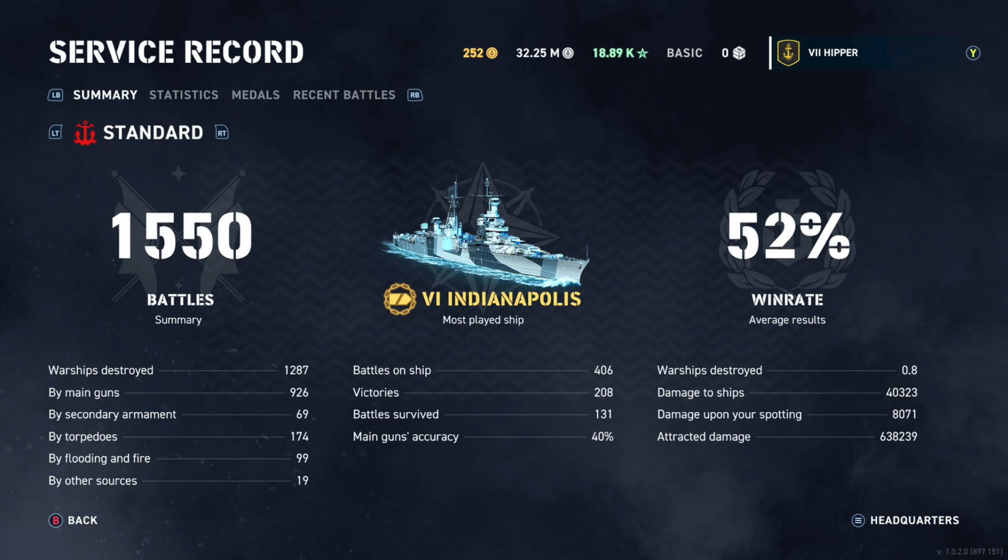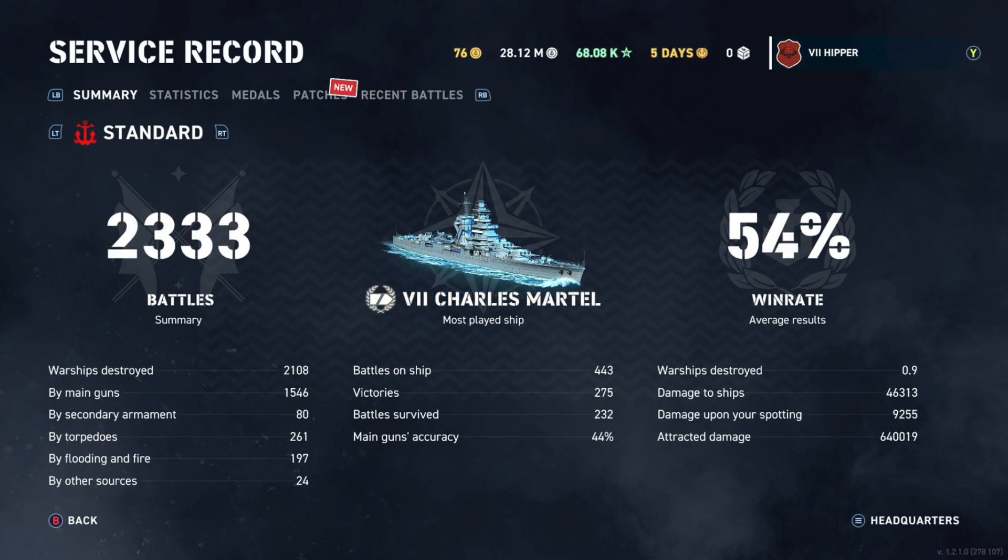Let's go back in time and I'll show you how the attracted damage — or potential damage as it's known now — has changed over the time I've been playing Legends. This is my first stats screenshot back from 2019. You can see the attracted damage is 638,000, which isn't a lot, but I had just started playing with only 1,500 battles. Moving forward a few months, the attracted damage had gone up to 640,000 — that's the way it usually goes.